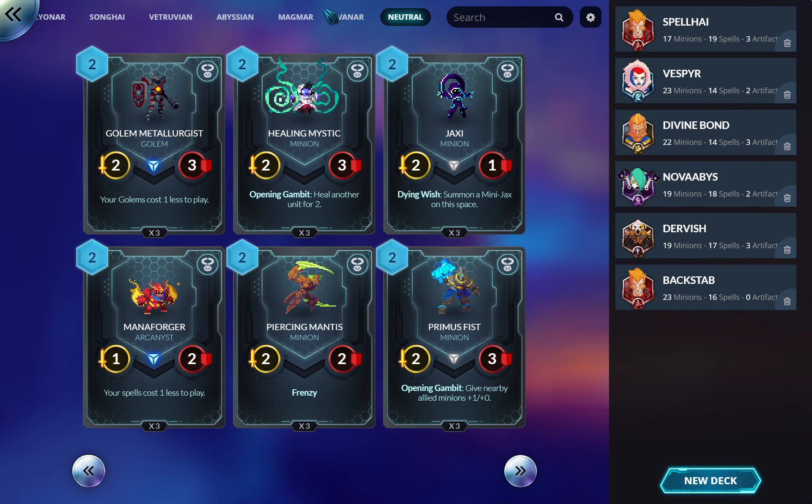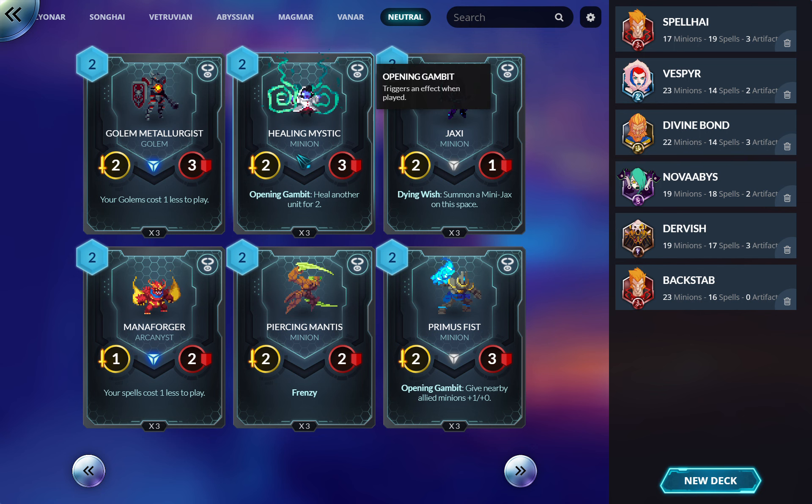Golem Metallurgist: if you want to try golem tribal, play this guy. I think golems are actually pretty good in either Magmar or Lionar. If you're already playing some golems normally, consider playing this as a two-drop because cheating them out earlier makes them even better. Healing Mystic: this can be a three-of in any deck. Healing in this game is really, really good because your general will almost always be attacking every turn to help clear the board or beat down the opponent.